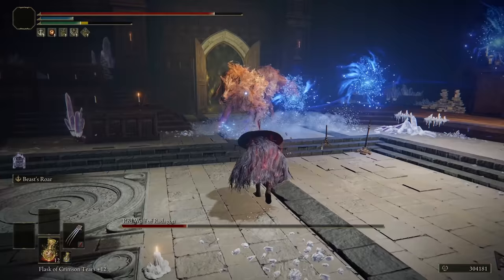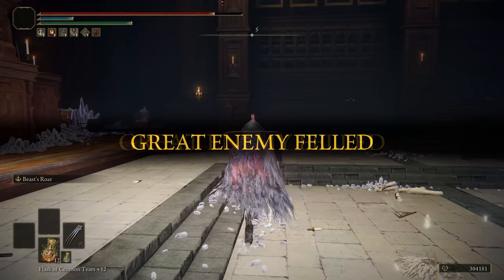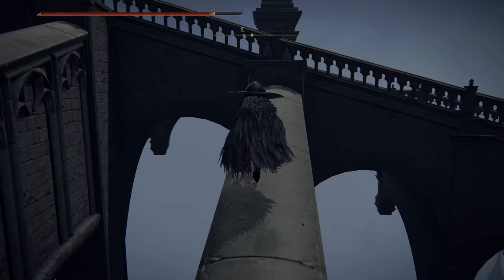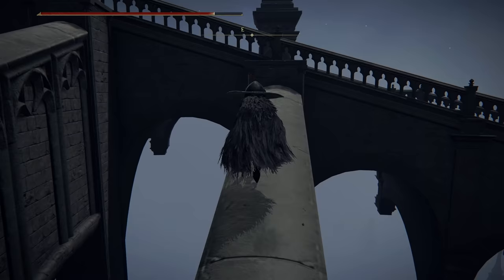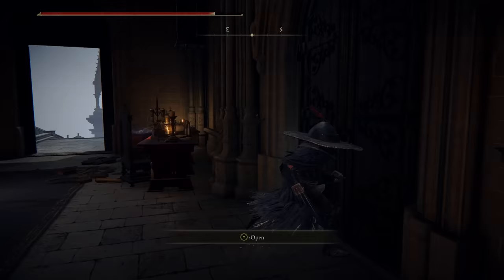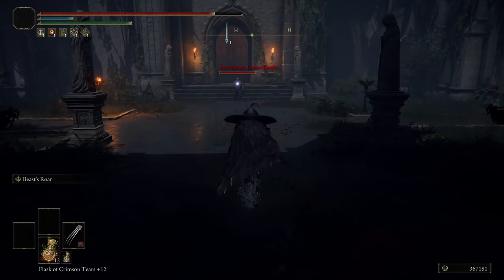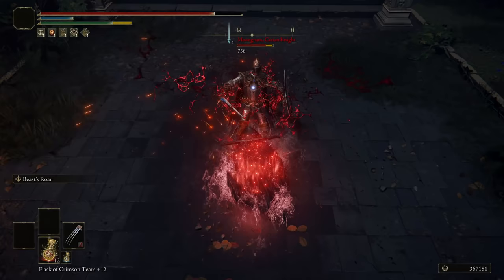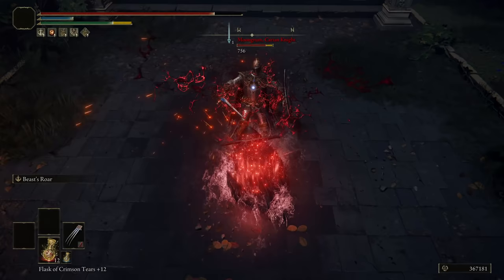Dodge, bomb, dodge, and maybe a little bomb. While I was making this build, I was looking at all the ashes of war and I was very disappointed — there is literally only one ash of war for claws, maybe two. That's really sad. It's the lifesteal one. Do a little bit of this on the boss — can you parry a jump attack? I hope not, or I'll be screwed.